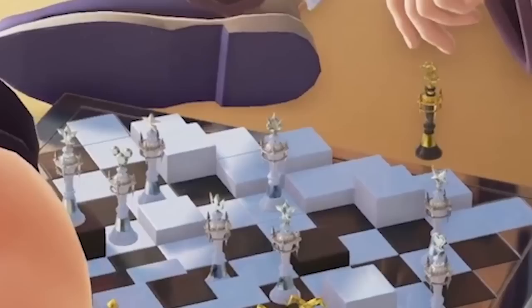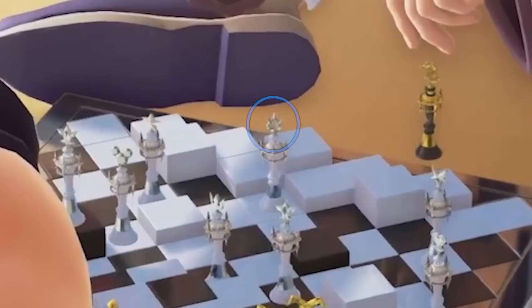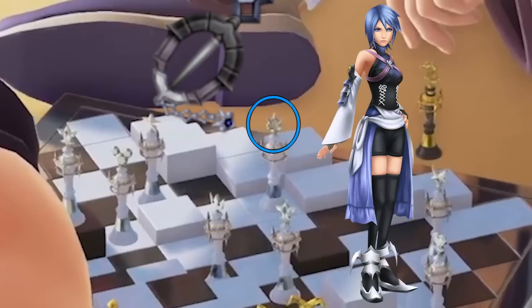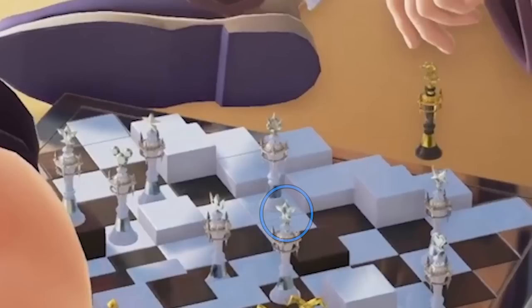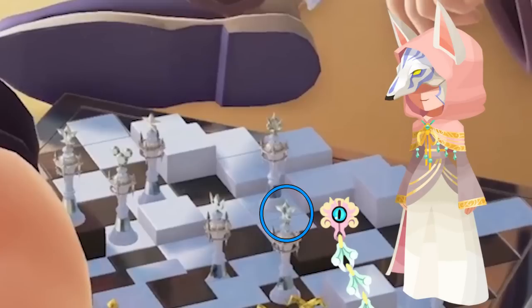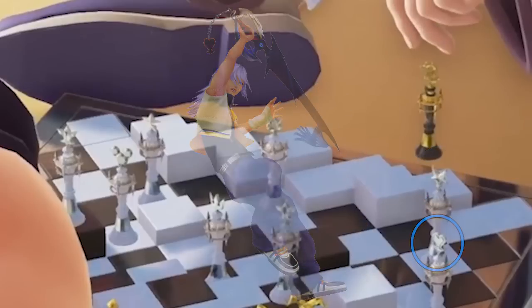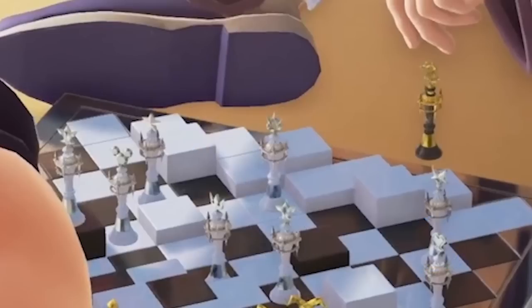Behind that, we have a star that looks like a Paopu fruit — most likely represents Kairi. In the middle, we have a crown, which easily relates to Sora. The one in the back closest matches the keychain on Aqua's Stormfall Keyblade. The one up here looks most similar to Vulpius's Keyblade keychain, one of the foretellers in Kingdom Hearts Chi. This one here is definitely the keychain of Ventus's Wayward Wind Keyblade. The one on the far right is Riku's Way to the Dawn Keyblade's keychain — that adds up to seven chess pieces for the seven guardians of light.